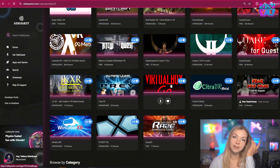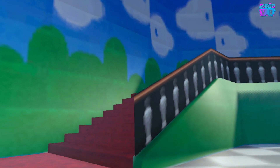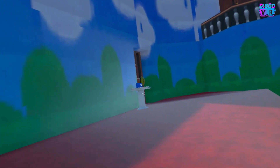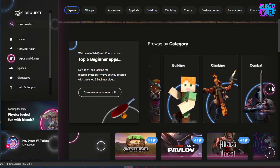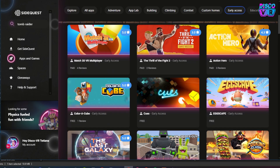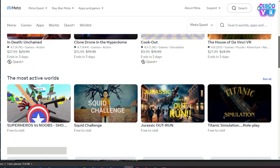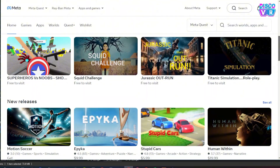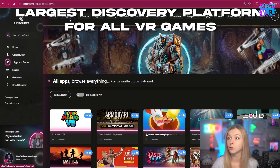That's the kind of game that you can't find on the official store. This makes SideQuest really unique because it gives a platform to really experimental, really exclusive content. SideQuest started as the platform that allowed any developer to upload their VR games without having to go through the lengthy and confusing approval process from the Meta store. But right now it has transformed and become the largest discovery platform for all virtual reality games.